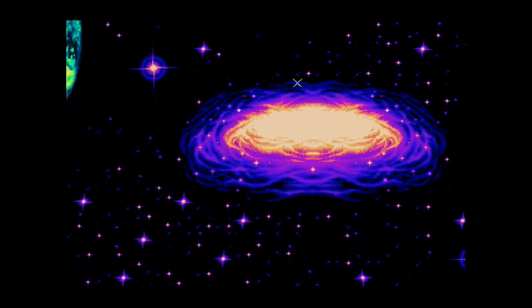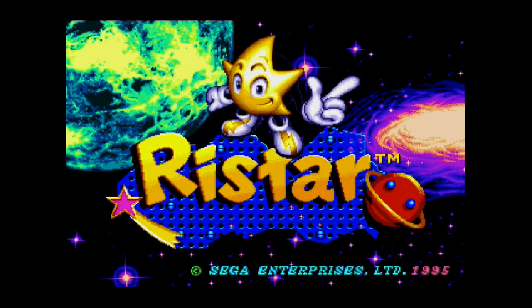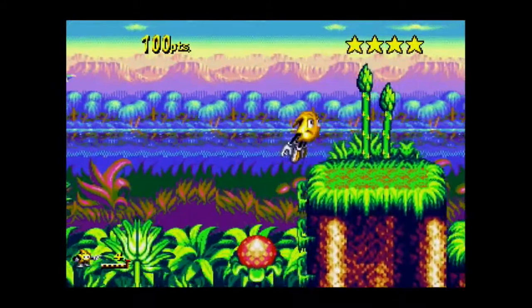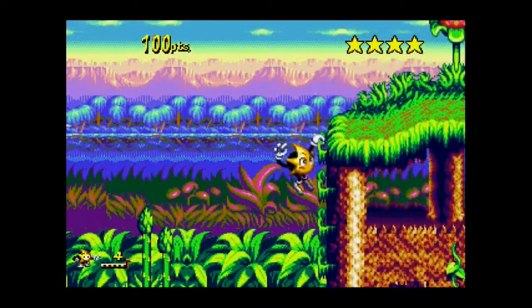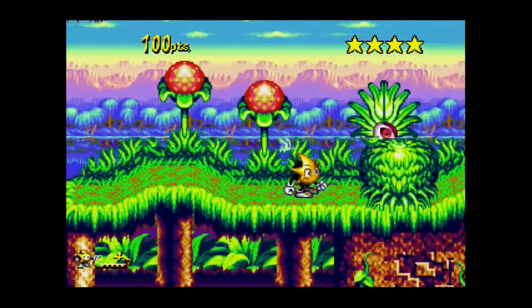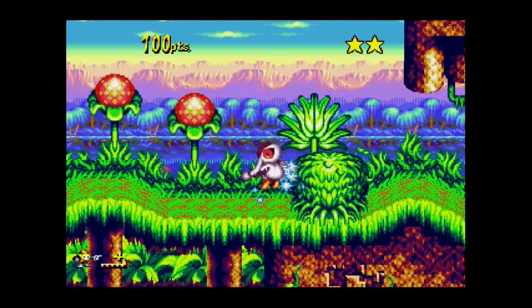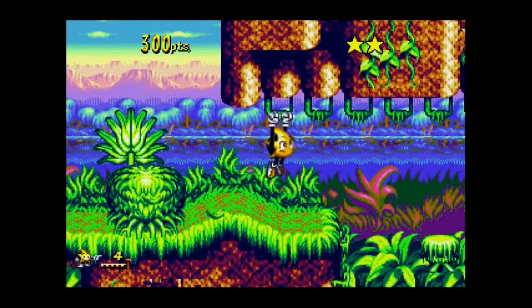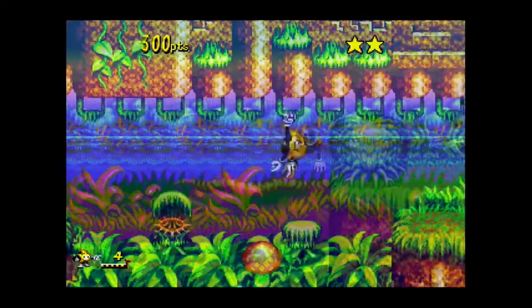There are six planets to save before you meet Greedy himself. Each planet will have one of Greedy's minions to defeat before you move on to the next planet. You start the game on planet Flora, and straight away you're hit with a palette of colours you didn't think could be possible on the Mega Drive. The game is a simple platformer where you must go from one end to the other while taking out small enemies along the way.